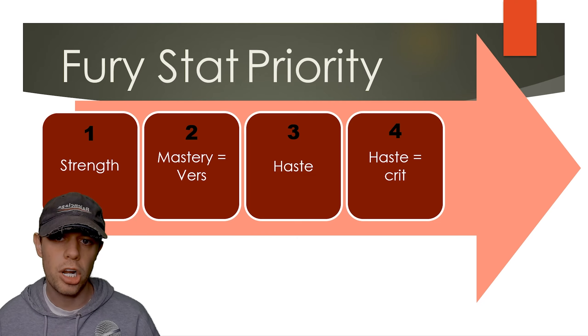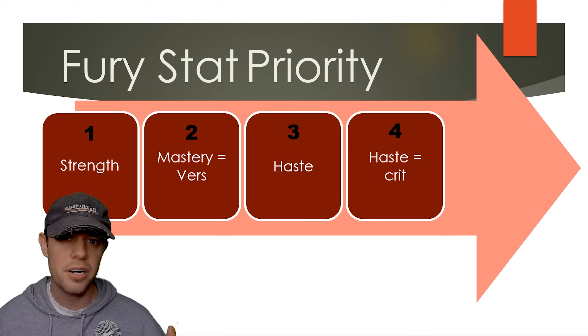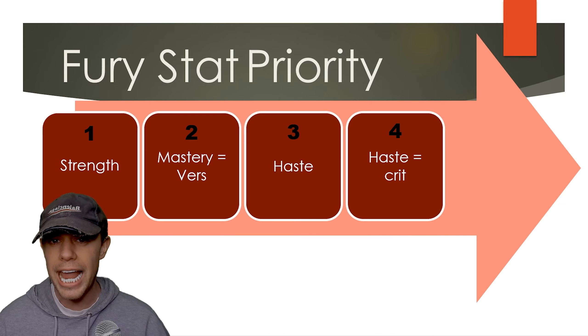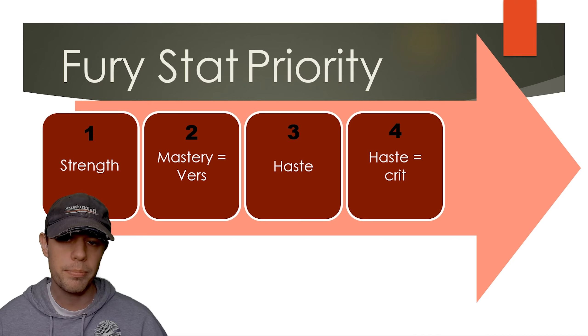Things like Haste do start dropping off after about the 25% mark. If you are looking to min-max a bit, even as a beginner, I would always recommend simming your character because the weighting of different secondary stats can change depending on your percentages. If you don't know what simming is, join my Discord where I have a complete guide on how to simulate your character.